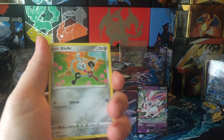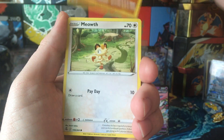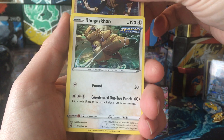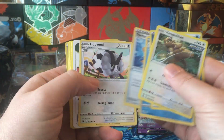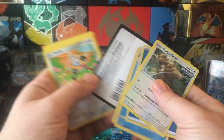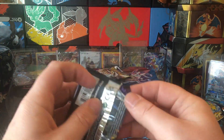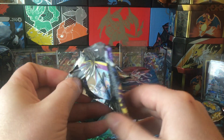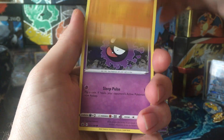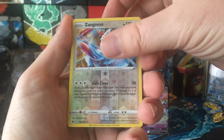Start off with the Fusion Strike pack: Klefki, Shroomish, Choodle, Onyx, Meowth, Sydney, and Kangaskhan. Next pack: Inkay, Rockruff, Ghastly, Ledyba, Porygon — nice little Zangoose reverse. Brilliant Stars and Galarian Weave.